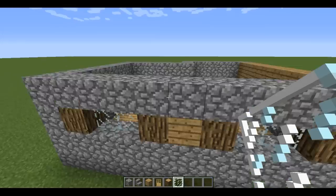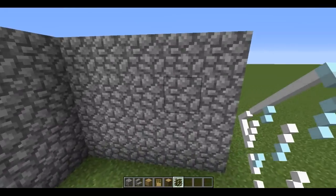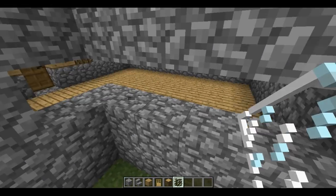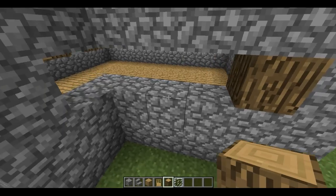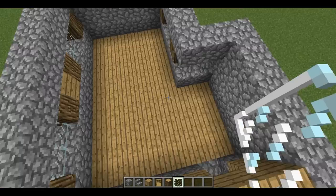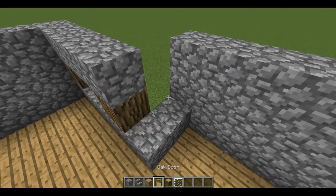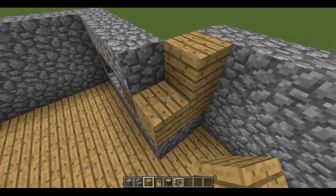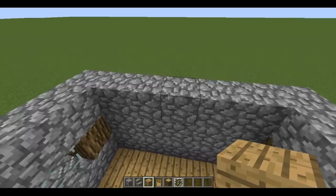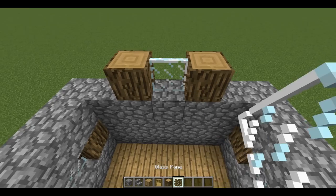Just like this. Now we need to go to this wall and build one window, just like that — one window with glass. Here we need to remove these two blocks and fill it with planks, just like this. Now let's go here and build the last window, which is one block of glass like this.